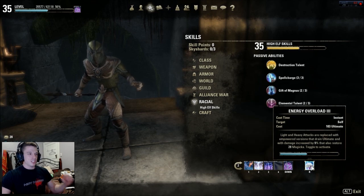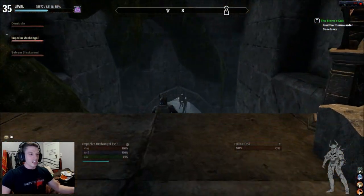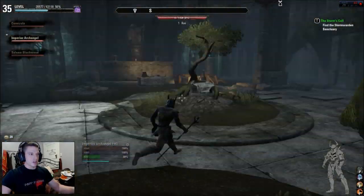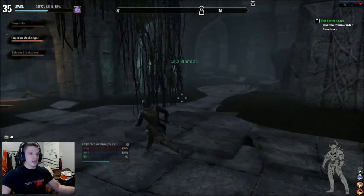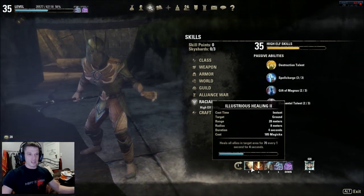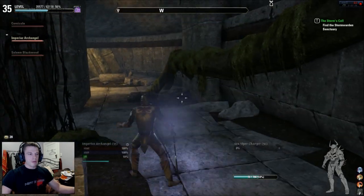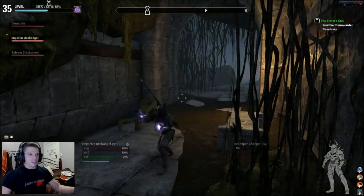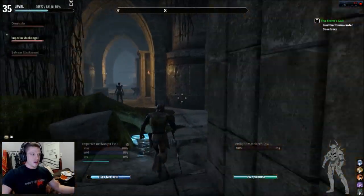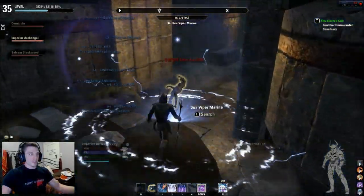The Twilight's always blasting at them as well, and you can use Energy Overload — watch how efficient this build is. Where I am they're just level 32s, which is unfortunate. I'll come into this dungeon and show you how it works. The second bar is just the normal illustrious healing, rapid regen, combat prayer, unstable clannfear, and the Twilight Matriarch. Because you're basically Lightning Guard, you've got Charged Atronach and your lightning ultimate.